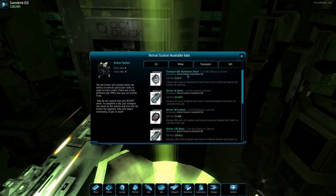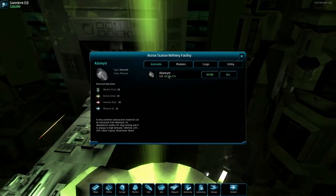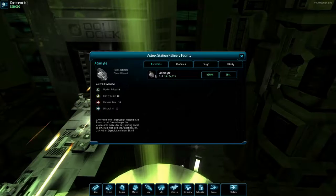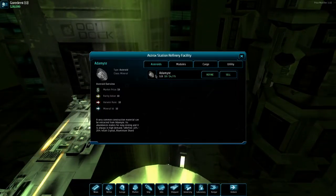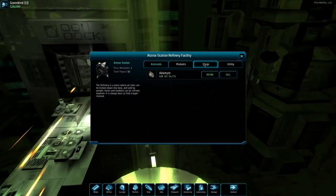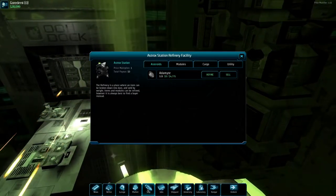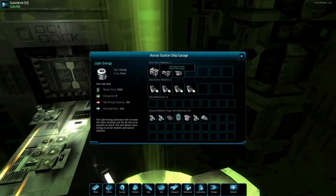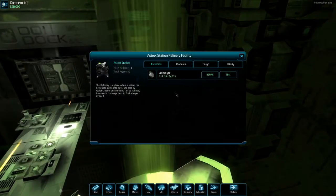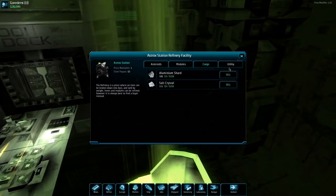I noticed this aluminum shard thing. If you look at the refinery with adamite, it'll say 'refine 22 to 25 percent salt crystal, aluminum shard.' We need 400 aluminum shards. Let's hit refine — but I don't think we'll have enough. We need more of this stuff, almost a full load. Let's try it anyway: refine 111 units, 104 okay — yeah, that's what I thought.